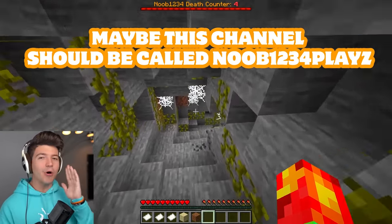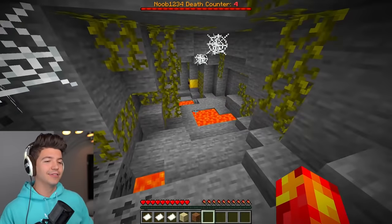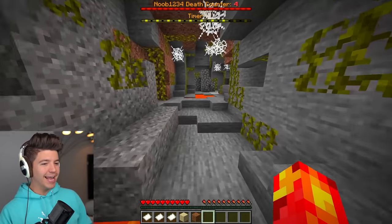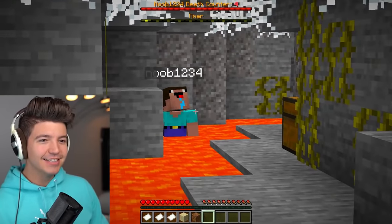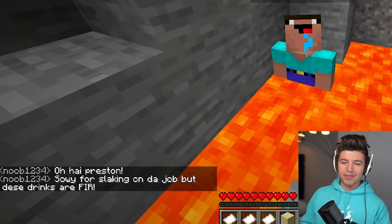I don't like this lava. What's with this button? Do we want to press this? Oh no — that enabled the timer. I feel like that's really bad. What does the timer mean? Noob, what are you doing taking a bath in the lava? Sorry for slacking on the job, but these drinks are fire. It's a fire resistance potion, but it has some weird side effects. Is that why you're taking a bath in the lava and not pressing whatever this lever is?